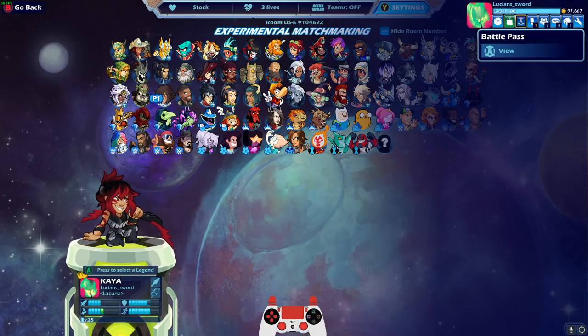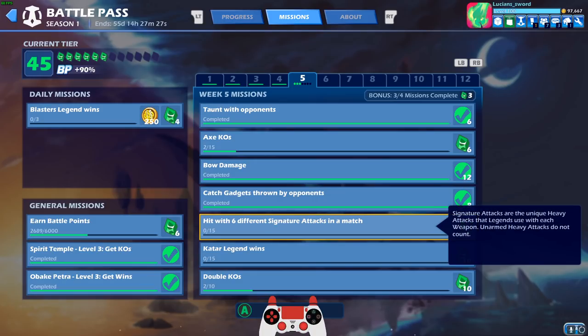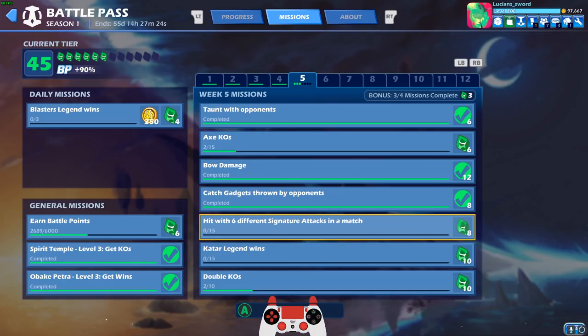The new Brawl Pass challenges came out this week. I've already completed a couple just because I was grinding with Kaeya. Taunt with opponents — I did that one. Axe KOs — I just played a couple games with Volkov, but haven't done much on that. I did all of the bow damage leveling with Kaeya. Catch gadget thrown by opponent — that was pretty easy. If that's hard for you guys, they do have a training that is perfect for that — it's like bomb skip or something like that. For the double KOs, you're almost gonna have to do this in either 2v2 or free-for-all. Katar Legend wins — obviously. I also need Blaster Legends for the daily, but whatever.